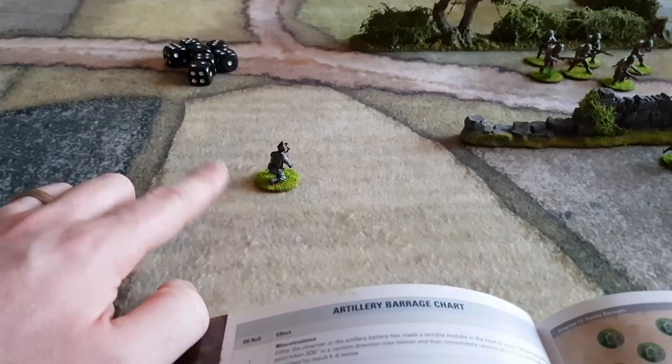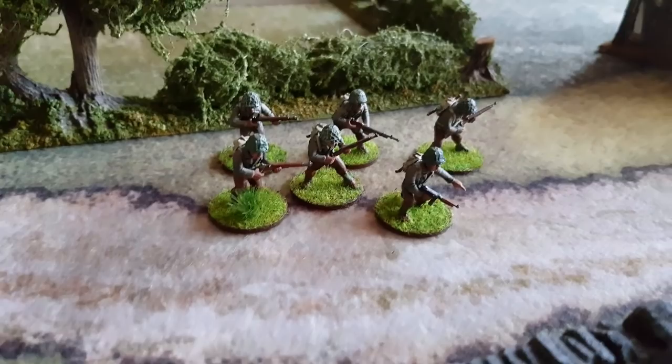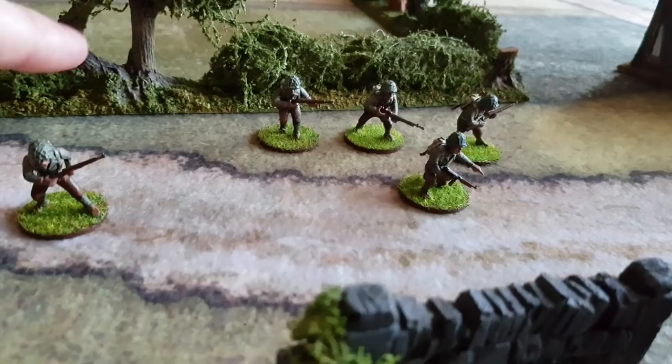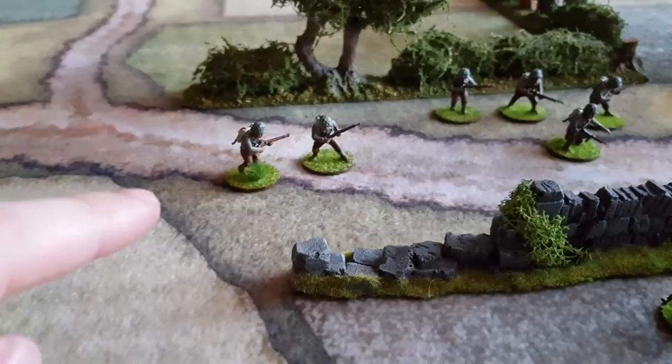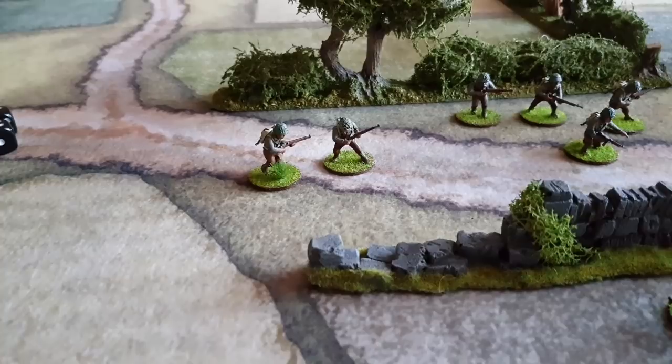The last thing to cover is small units. If a unit is reduced to 2 men due to casualties, it becomes a small unit, giving attackers a minus 1 to hit when targeting them. So if Germans need a 3 to hit, cover pushes it to 4, and the small team rule pushes it to 5. The forward artillery observer is also counted as a small team, so it's always harder to hit them.